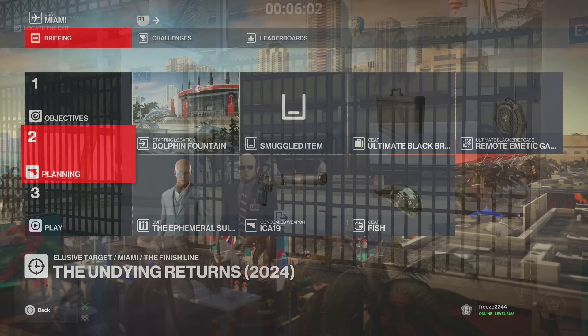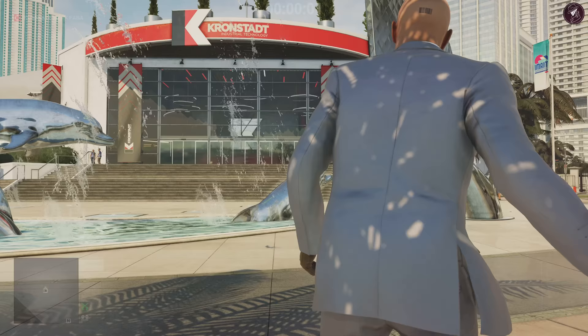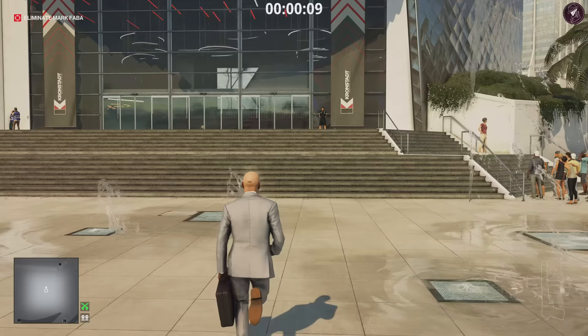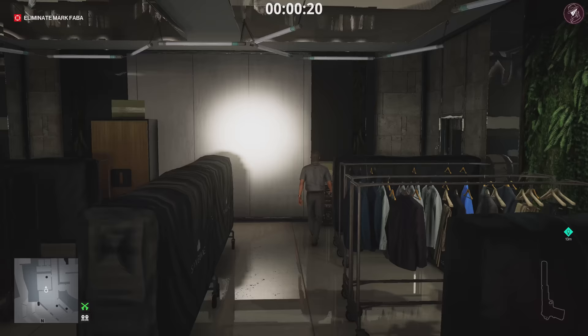Now for the fast method 3 — we're going to bring along the briefcase with the remote emetic gas device stored inside. You unlock the gas device at mastery level 10 on Haven Island. Bring along a fish as well if you want the dolphin exit. To activate the emetic gas device in the briefcase: go into your inventory, retrieve the item from the briefcase, open the inventory window again, then conceal the emetic gas device back in the briefcase. You'll hear a beep and it will be armed. Avoid all the fountain points until the end of the mission.